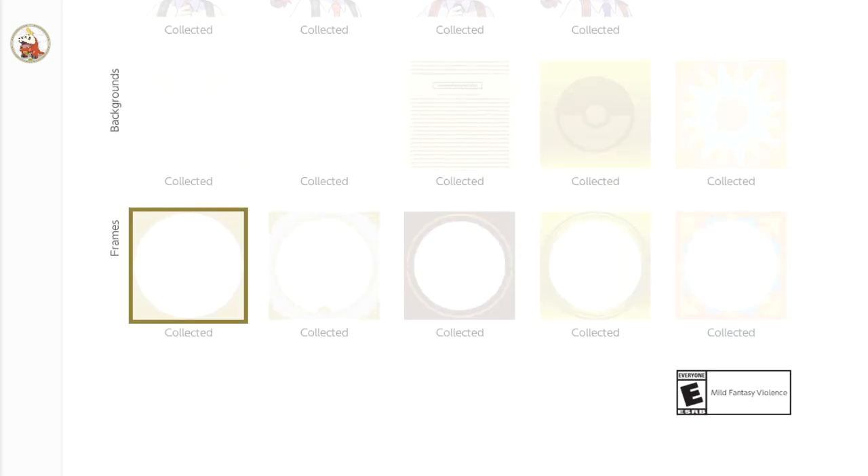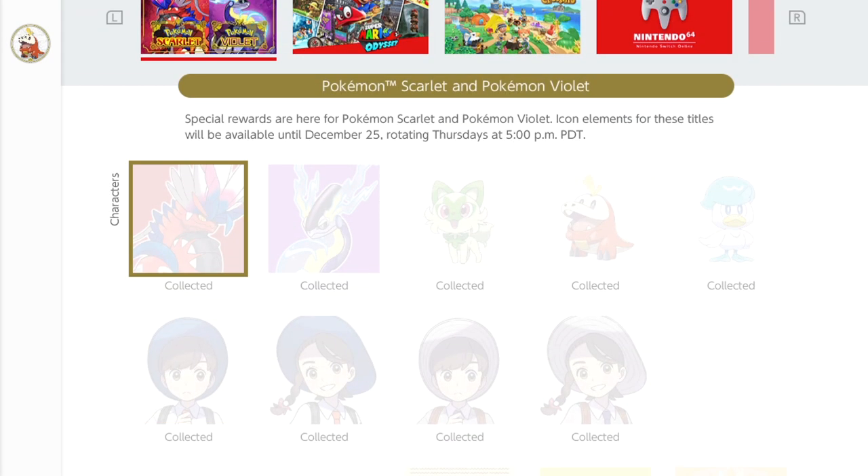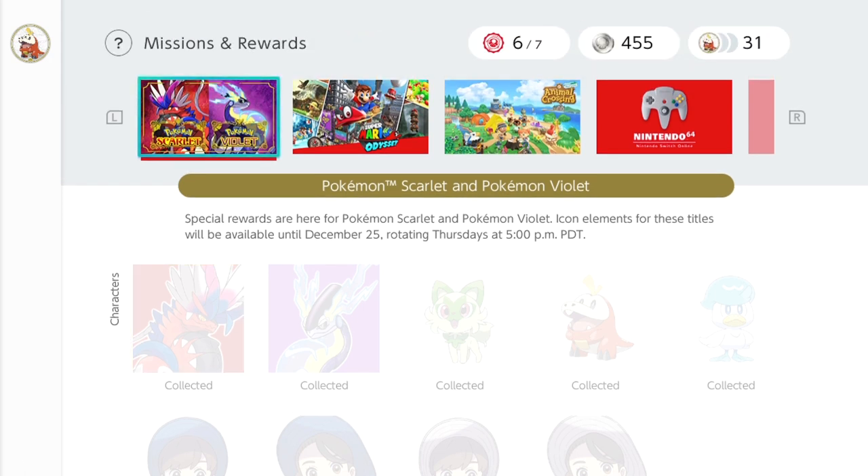I'm hoping we get some like Lechonk and other Pokémon outside of just the starters. I hope we get Pikachu and Charizard as well — I think that'll be pretty cool.